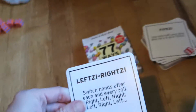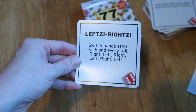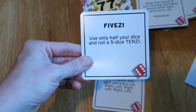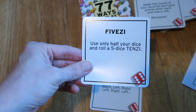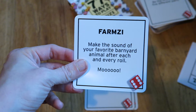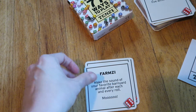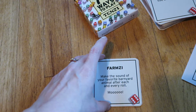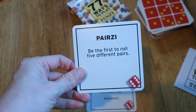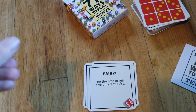One variant is a left-right hand game where you have to switch hands every time you roll. Another one is using only half your dice — rolling just five dice for Tenzi. And another one: make the sound of your favorite barnyard animal after each and every roll. You can see this would be really fun for parties. Also, be the first to roll five different pairs — so you can see it varies quite a bit.